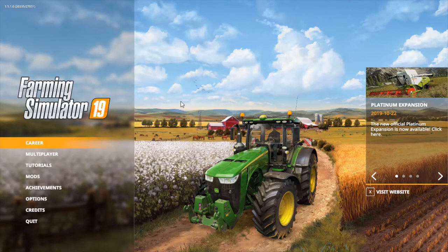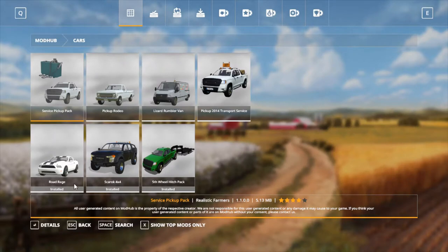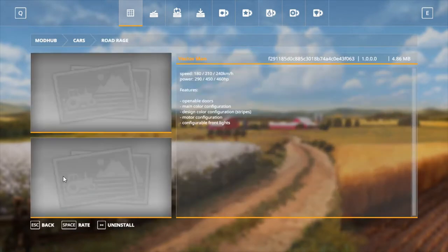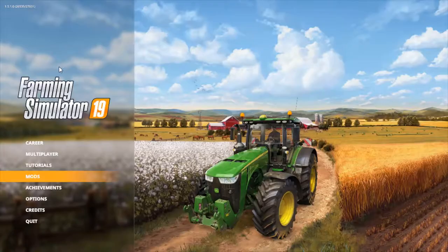Hello everybody, what's up, it's John Deere Dude here back with another video. Today we're doing something a little different — we're doing a mod review. To find this mod, all you have to do is go to Farming Simulator 19. This is just the first menu that you come to, and you go to Mods and come over to Cars. This is the mod we're reviewing today, it's called Road Ridge — it's a really nice mod.